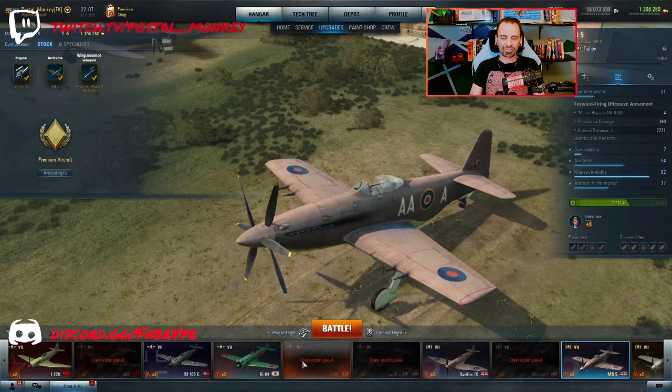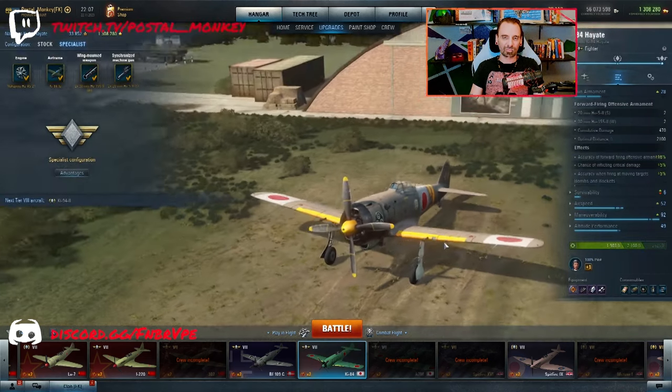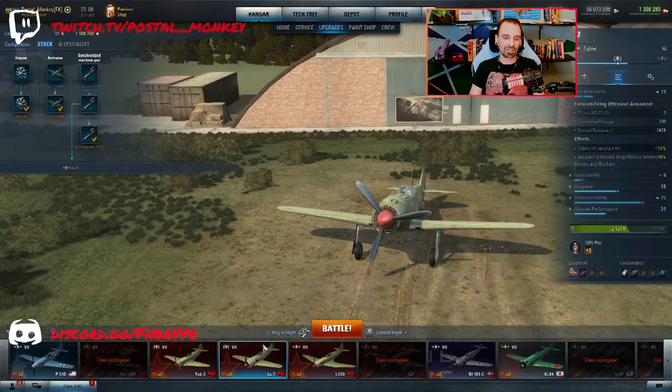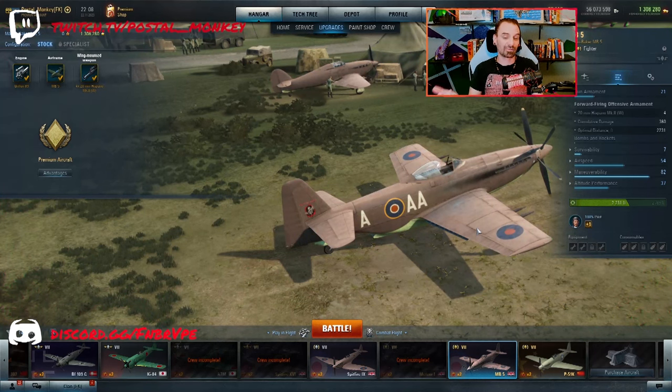It's going to be outclassed by things like the Ki-84, which has better altitude performance, two 30mm cannons and two 20mm cannons, better maneuverability — just a better plane overall. But this one's not premium, so you're not earning those extra credits. On paper it's actually better than the Lavochkin 7 — slightly better maneuverability and all stats, even gun armament, though that plane's guns are centrally located with better range. We're going to hope this is good enough. It's tier 7, 25 missions — you can get that done in 30 days and get a free tier 7 premium plane.